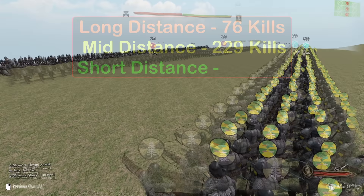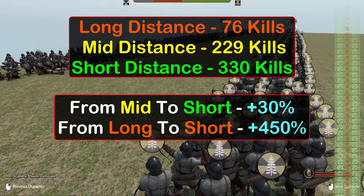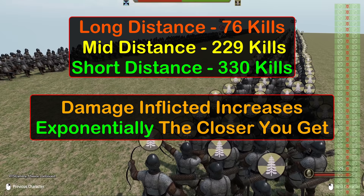Finally, we move to just outside of melee aggro range, and casualties increase to 330 — or 30% more than mid-range and 4.5 times more than at long range. As we can see, damage inflicted is massive from close range and drops off slowly until mid-range, then exponentially drops off at long range.